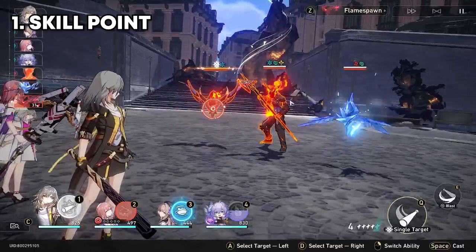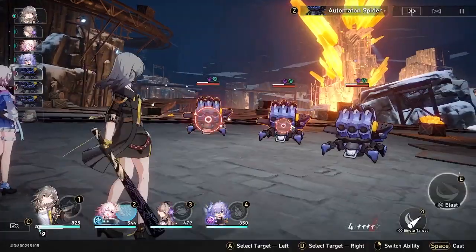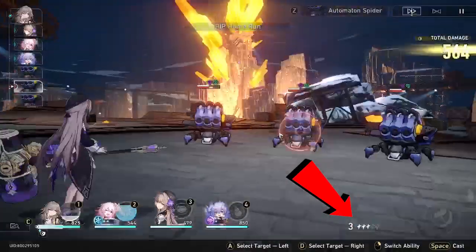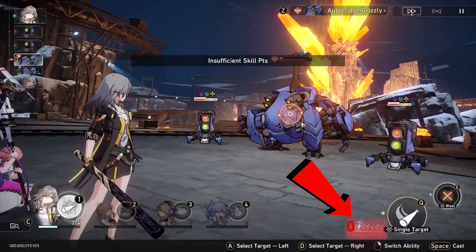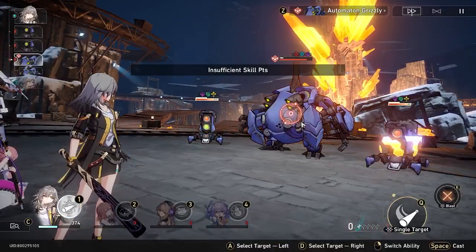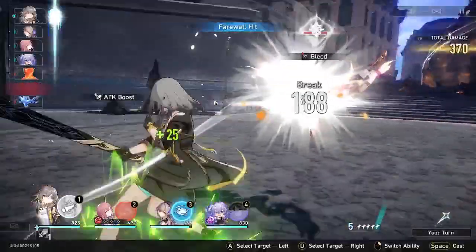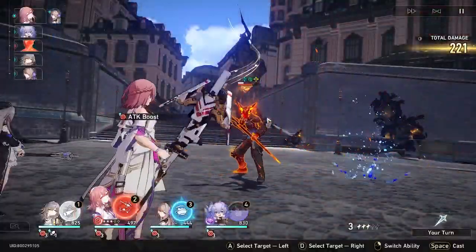The first thing that we knew at the beginning of the game is skill points. What skill points do is that every time you use a skill, you're using one skill point bar on the right bottom screen. If you don't have a skill point, you cannot use a character skill. And to recharge it, you need to use a normal attack on whatever character you have, and each normal attack gives you one skill point.